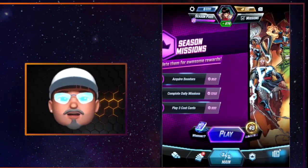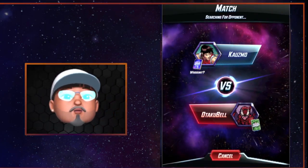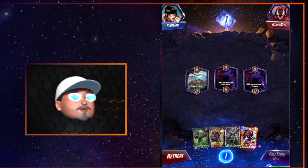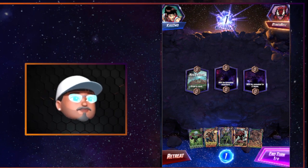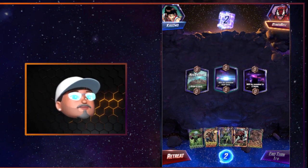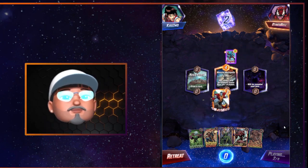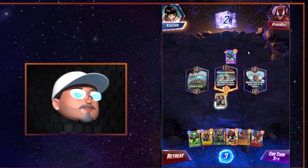Let's jump in and play a game and talk about a few things while we're in there. The first thing is initiative — who gets to flip first and why that's important. To identify who gets to flip first, the nameplate will glow on who gets to go first. In this first round my opponent gets to flip first and I have nothing to play, so it won't impact me much. But if I had played a one-cost card and he played Electra flipping first, he wouldn't hit anything because there's nothing there. Those are the types of things that initiative helps you with.